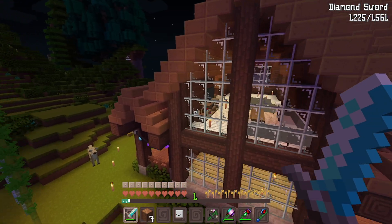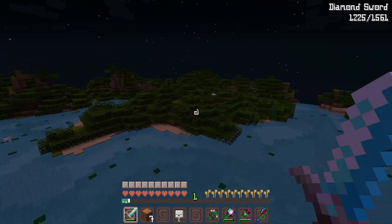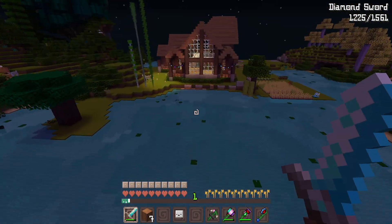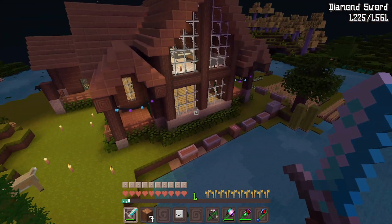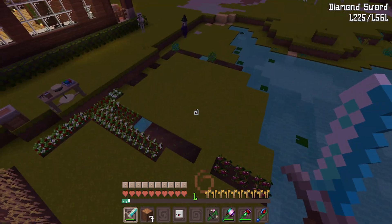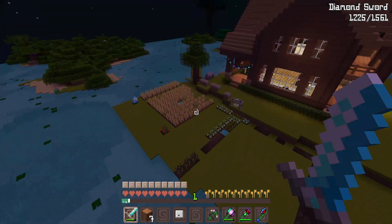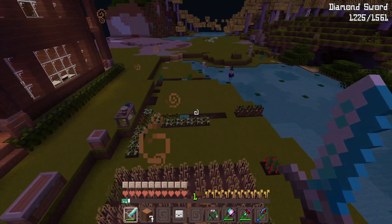Now that I'm here I actually love that these big windows face this beautiful water. I'm thinking about flattening out all this land — Bridgette gave me the idea of making it a Christmas island since the season is coming soon. This pathetic farm isn't going to stay here; it's going to be moved back that way because I want a huge farm.